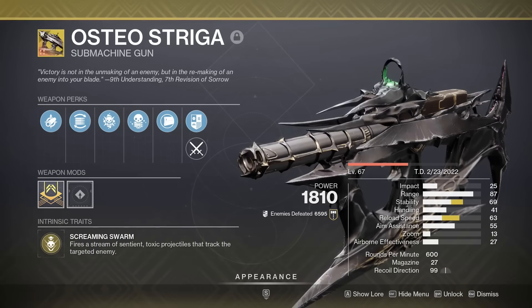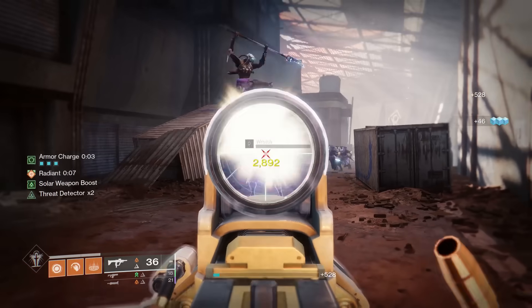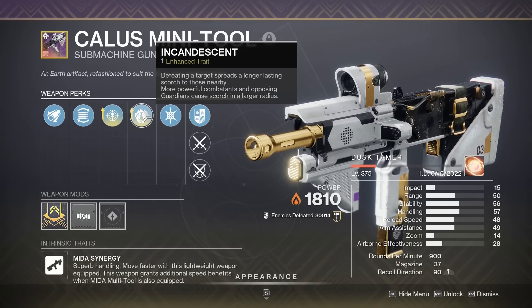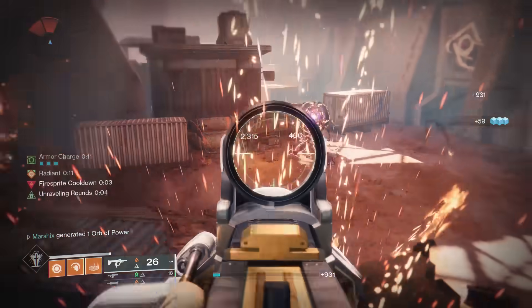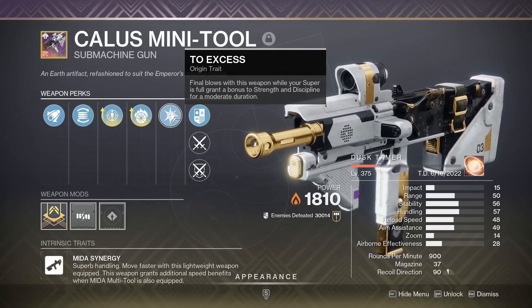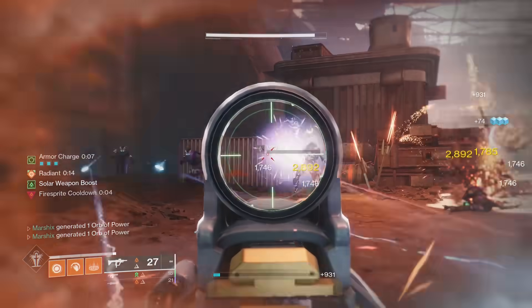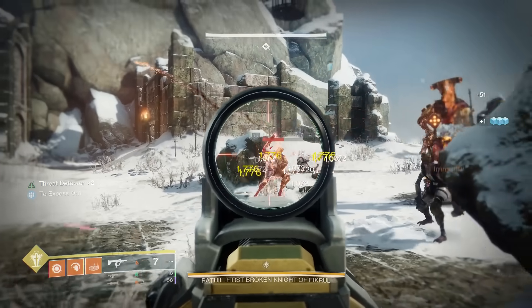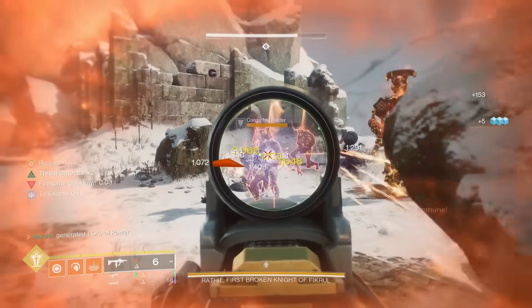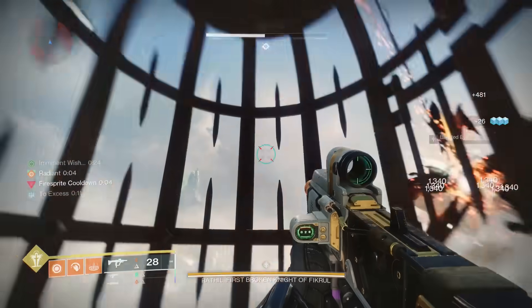SMGs. I'm going to get so much hate for this in the comments. All the Ikelo simps, and Osteobros, and Recluse lovers, I'm sorry, but you're all wrong, because Calus Mini Tool is the best, and it's been the best SMG for so long. Enhanced Incandescent makes it insanely powerful in all solar builds, and even in other builds, it's still one of the best ad clearing SMGs in the game. It even has an origin trait that increases your discipline and strength by 20 points each. And it's a lightweight frame, so it gives you 20 mobility for free too. What other SMG offers that many stats with no downsides? Probably none. All of those other SMGs are really good, but Calus Mini Tool feels really great to use and offers a lot in terms of stats, build crafting, and general ad clear.